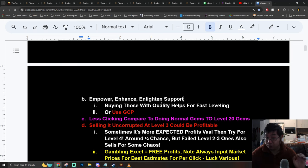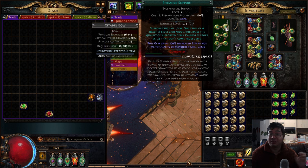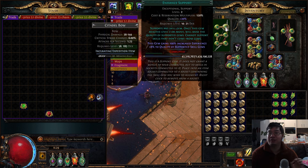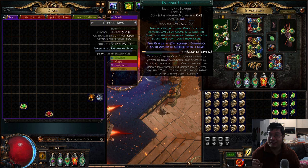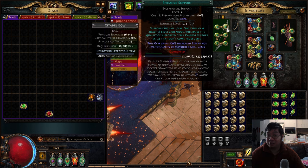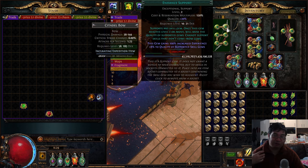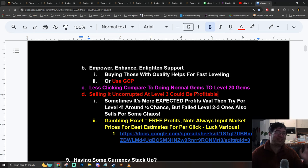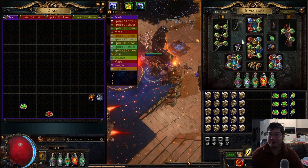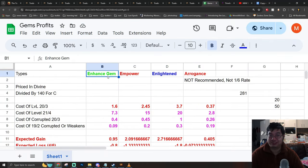If you have quality on those gems, this increases the experience gained. Notice this one is quality 20, meaning this gem gains 100% increased experience. In comparison, this 8-quality gem will only gain 40% increased experience. So it is actually worth it to use a Gem Cutter's Prism or buy a higher quality gem — this will level them faster so you can sell them sooner.